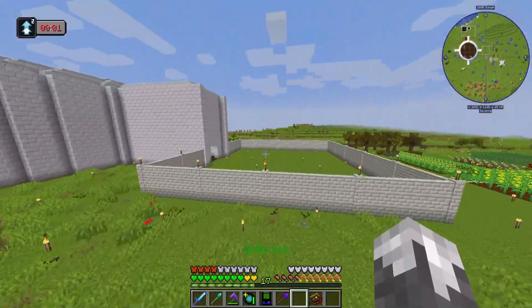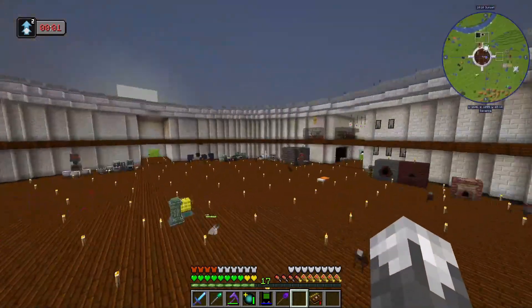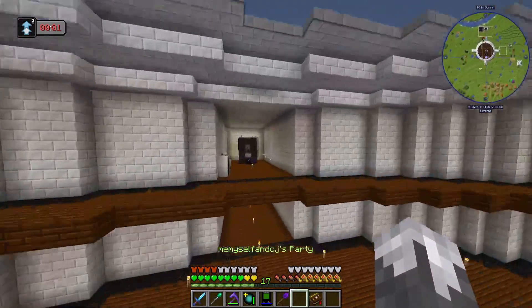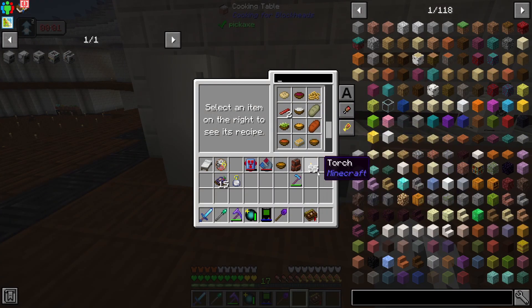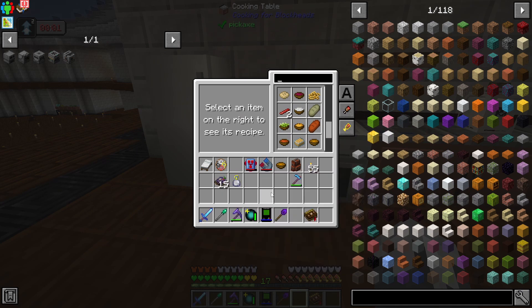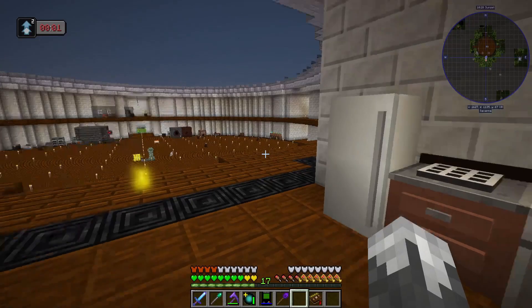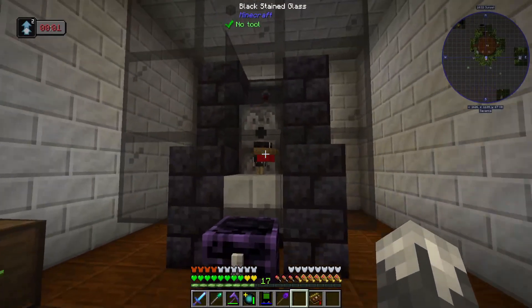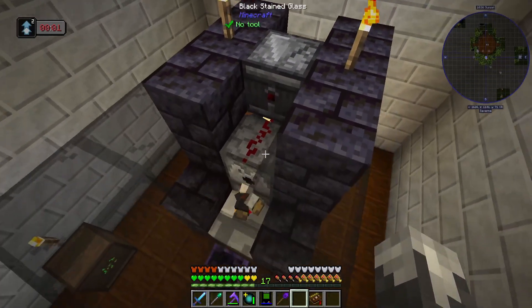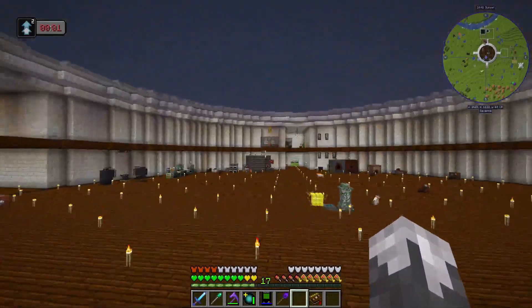Inside we've got our kitchen stuff set up from Cooking with Blockheads, just so I can make food easily because there's some good food in here that gives you buffs. If we keep our dietary stuff up we get a bunch of nice effects. And then I've also got just an old school vanilla chicken farm - there's a bunch of chickens in there and that's going.